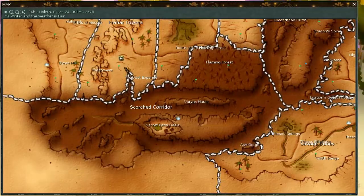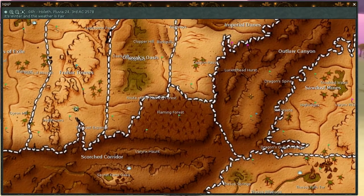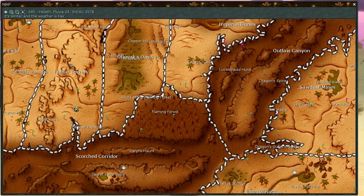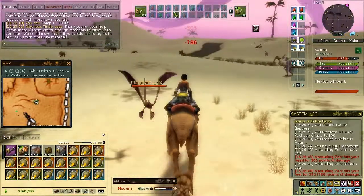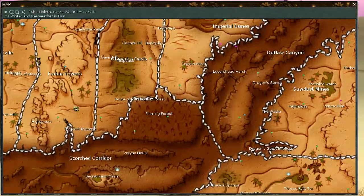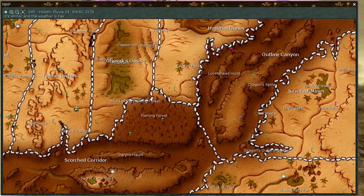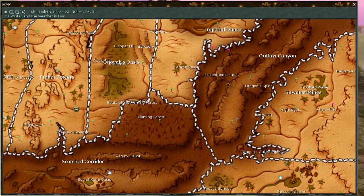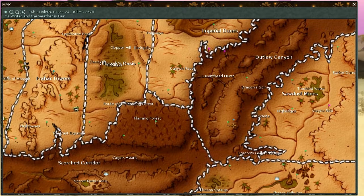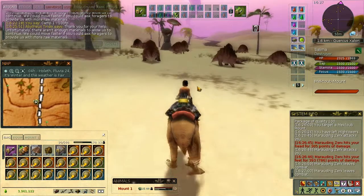Now camp number three is fairly difficult to get to. You have a good route — you can go through Off-Rovex Oasis, Canyon Pass, and so on. That's not a difficult portion. But once you are in Lucent Headhurst, you are in Outlaw Canyon — that's a level 200 region. And crossing the way between the last bridge and the camp might prove to be difficult. You'll see in just a moment what I'm talking about.